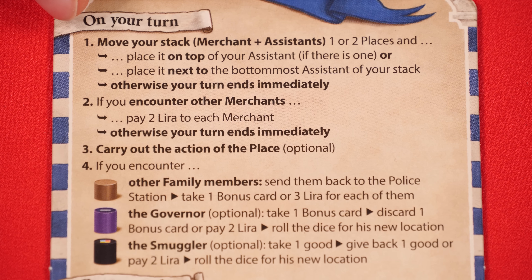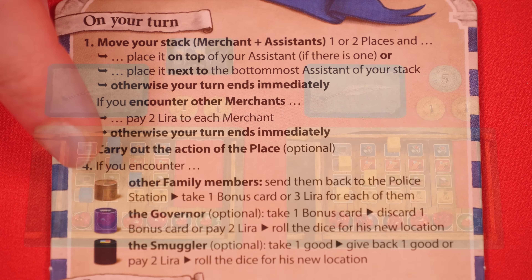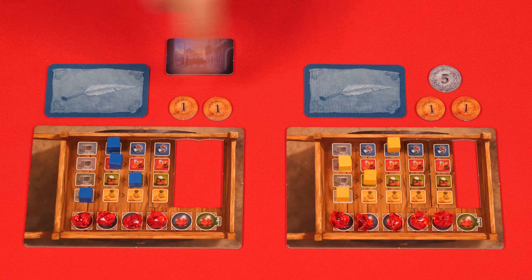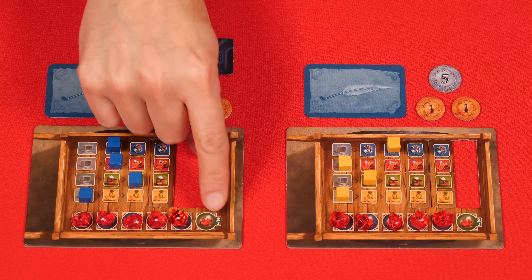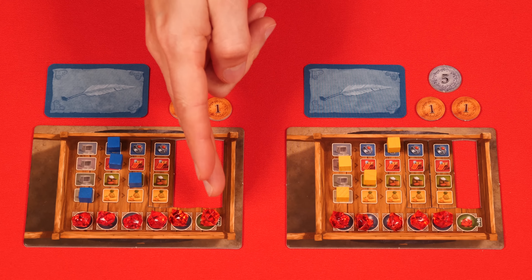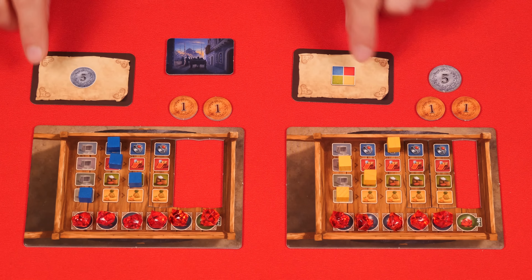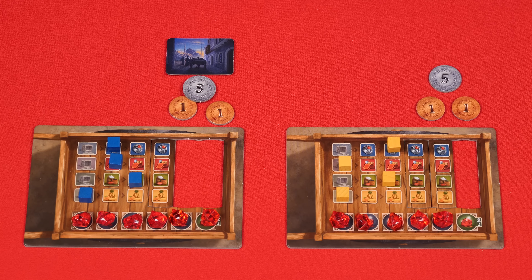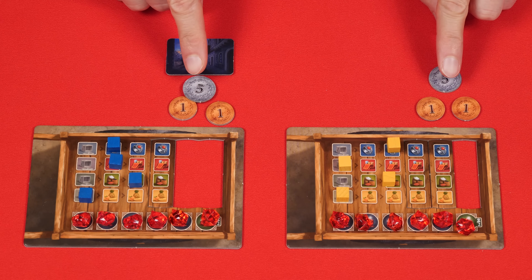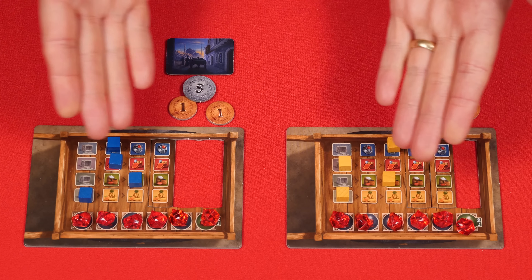So those are the steps of a turn: move your stack, encounter other merchants if there are any, carry out the actions if you choose to, and resolve any encounters with other pieces there. The next player in clockwise order goes and so on around the table until eventually a player has collected 5 rubies, or in a 2 player game, has collected 6. This will trigger the end of the game, in which case you complete the round so that everyone has had an equal number of turns. Each player may choose to use their leftover bonus cards that provide either goods or money, and then the player with the most rubies wins. In case of a tie, the tied player with the most lira wins, then the most leftover goods, then the most leftover bonus cards, and if there's still a tie, the tied players share the victory.